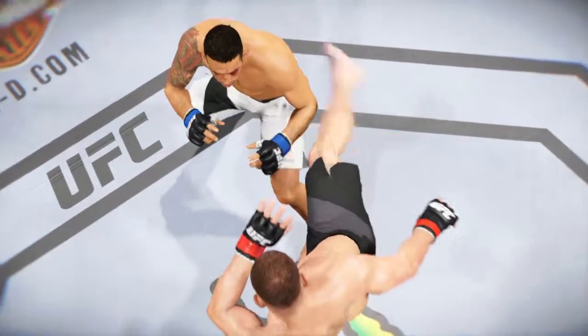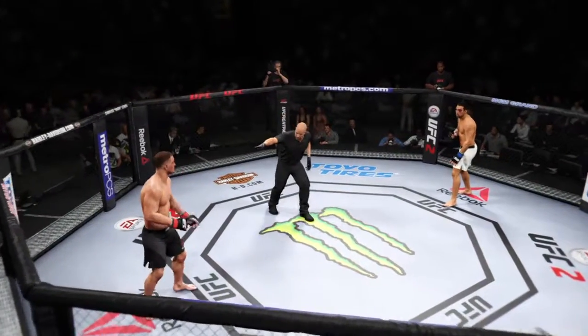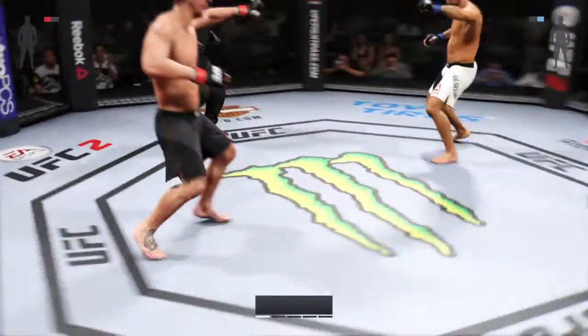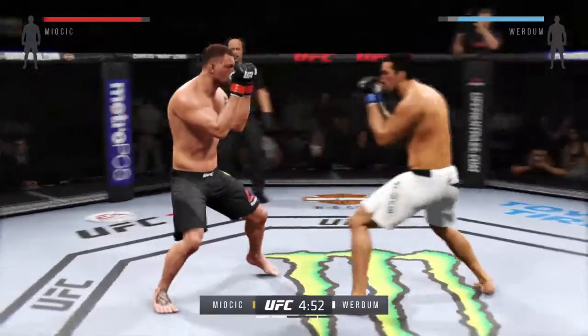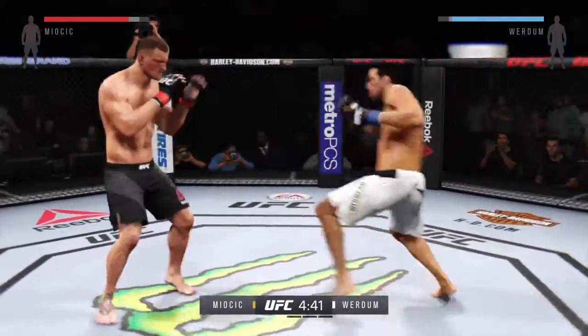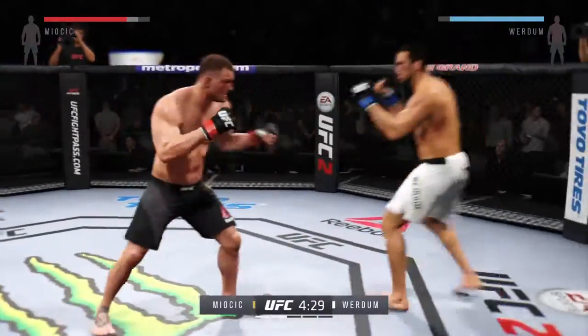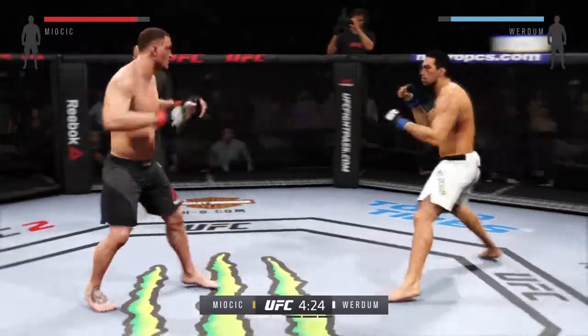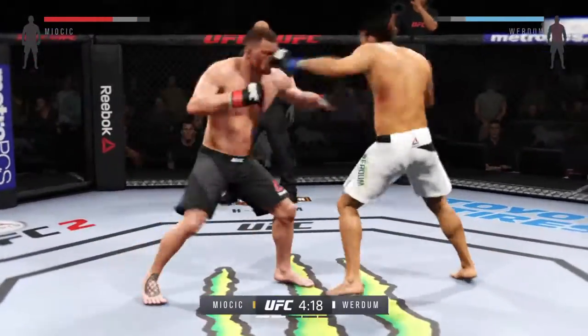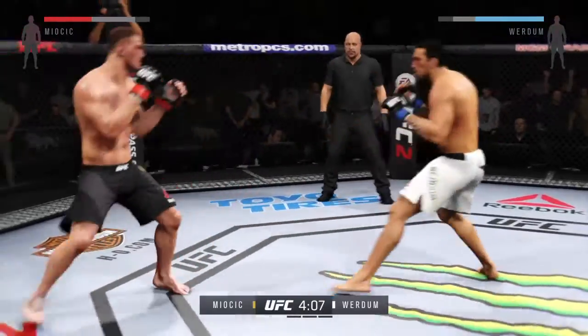Beautiful strike, lands on target. Lots of action in that round. That was a good round — let's see if the fighters can turn it up from here. The feeling-out process is over; I think they're going to get after it now. Verdum with a nasty leg kick. Nice, snappy jab. Big shot by Miocic. Much like his fellow countryman Mirko Cro Cop, he's got some serious power. A ton of quickness possessed by both of these men.